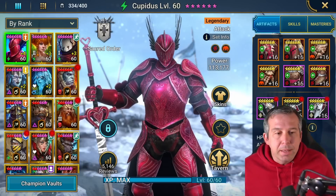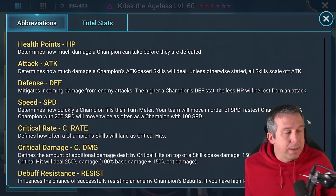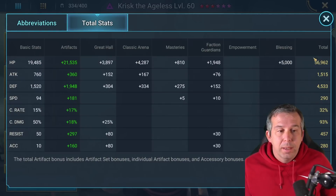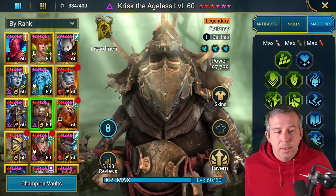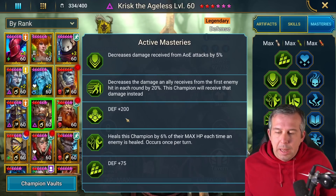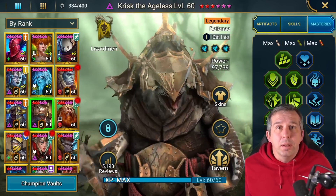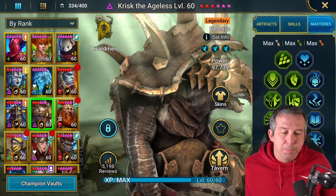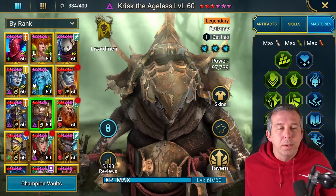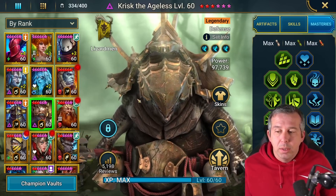Let's take a look at the rest of the team. Krisk basically needs to get to the right level of speed, he's quite quick at 290, decent HP and defense. He has accuracy to land the decrease attack and decrease defense when he's hit, and he's got Bulwark mastery so I've pushed his defense up and made him super tanky. He was actually built this way because it used to be Corpulent Cadaver in the team, so he was protecting Corpulent Cadaver. I'd probably change him up now that I use Turvold and potentially Ronda.